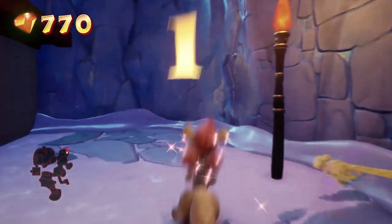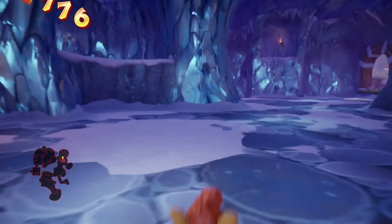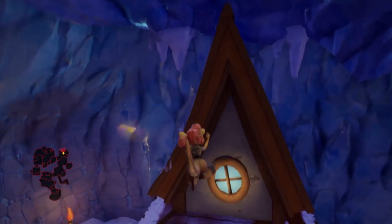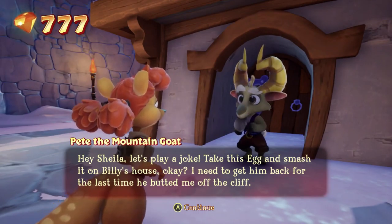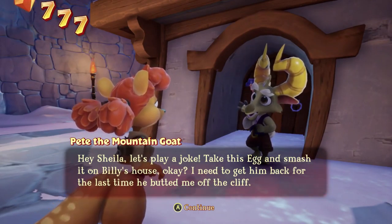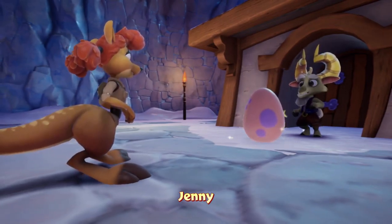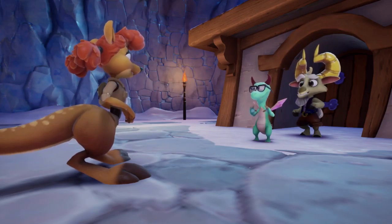Like, if you look at a character like Madeline from Celeste, for example - she has something vaguely akin to a double jump, and that's like the whole mobility of the game, the fact that you can use that to get pretty much anywhere. I'm not going to smash a dragon egg. It's got little glasses - what a cutie.